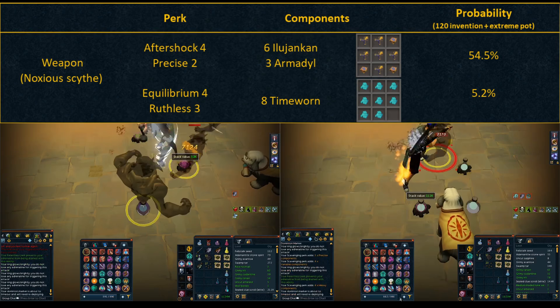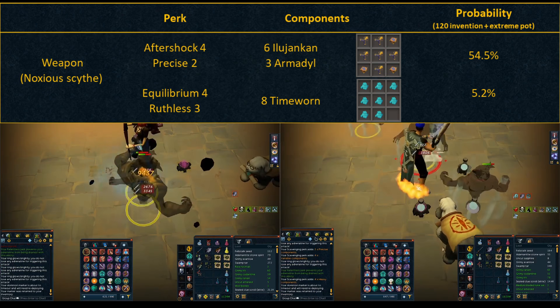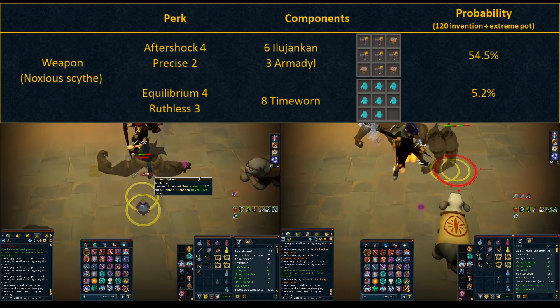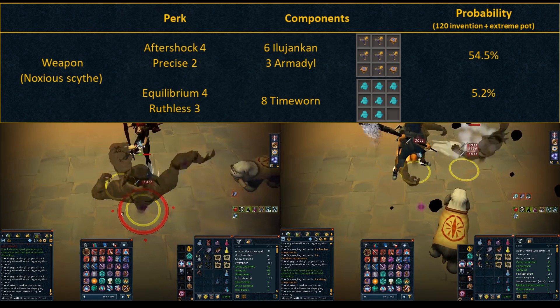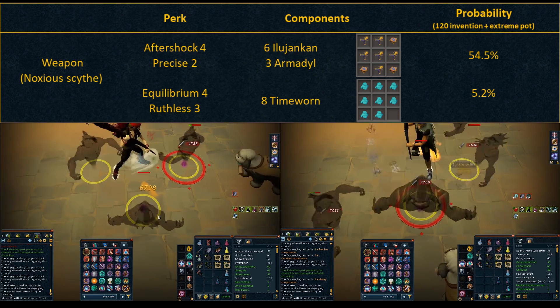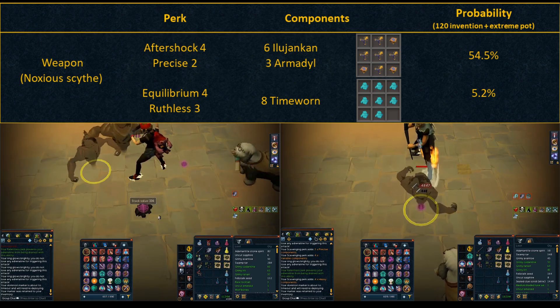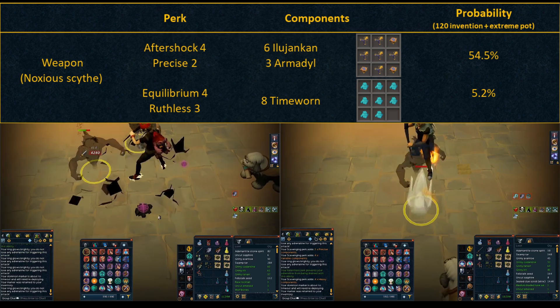First, the weapon. The perks I have are Aftershock 4 Precise 2 and Equilibrium 4 Ruthless 3. The components needed are 6 Illujanken, 3 Armado, and 8 Time-worn components. Aftershock is pretty self-explanatory — it's the best perk here because of its AOE effect. But what's better is that you can combo it with Precise 2.